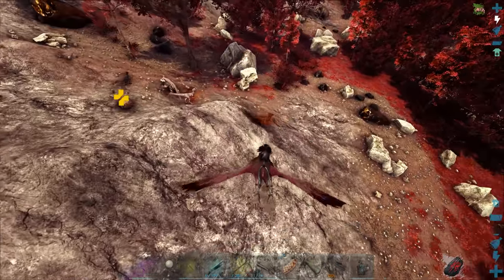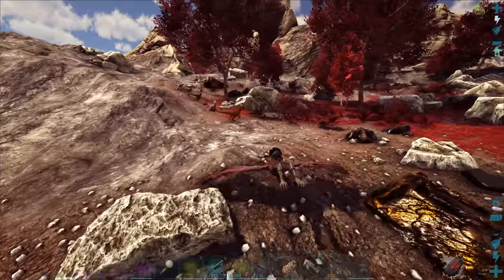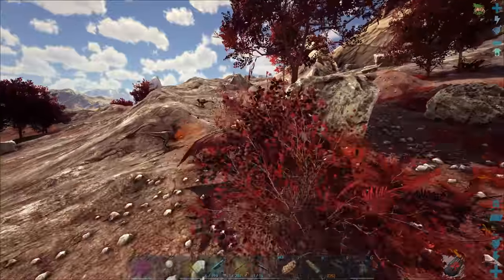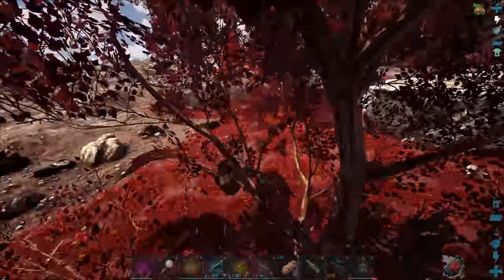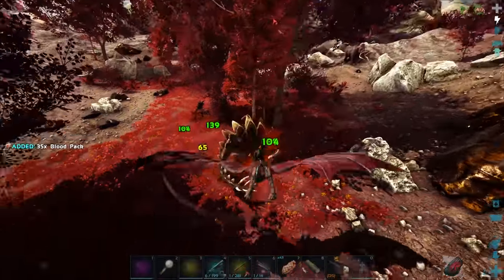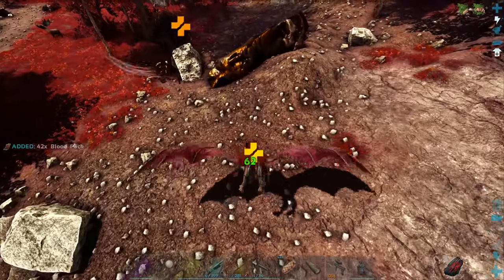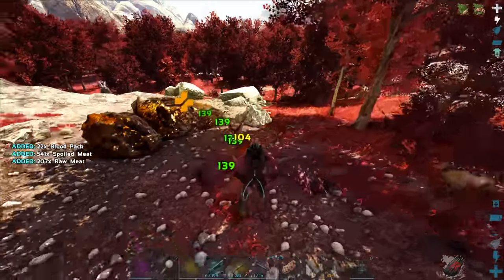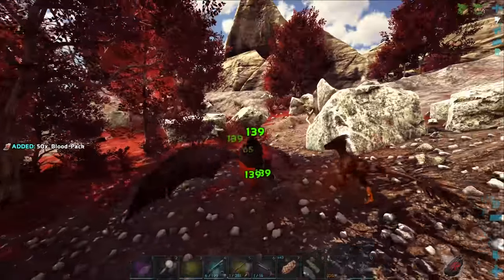Is that two alpha raptors? It is two alpha raptors. I gotta get these alphas away from the Thyla. Come here, follow me. Let's go over here and fight. It didn't follow — I think we're good. This is gonna take me — crap, I just hit a stego. We definitely don't want to get knocked down by the stego. I don't want it knocking me down with its tail — the impale attack.